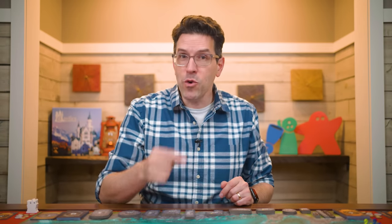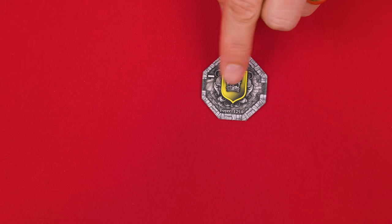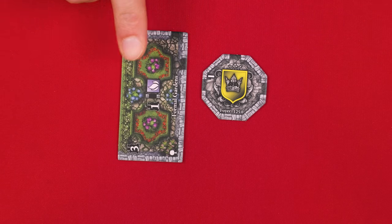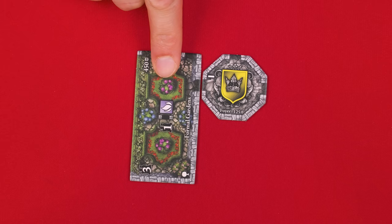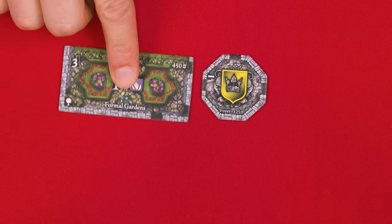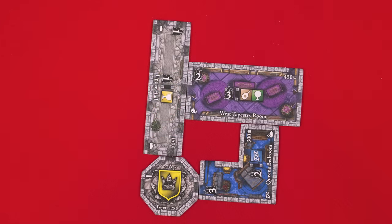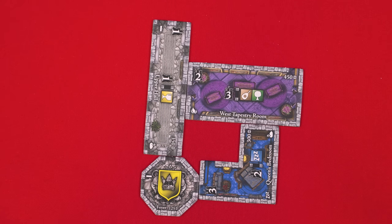Now, if you do buy a tile, before the next player goes you must first add that newly purchased tile to your castle. You start the game with a foyer tile in front of you — the first room of your castle. Every room has walls around the edges and the gaps in the walls are its entrances; the foyer has three entrances. When you gain a new room tile you must immediately connect at least one of its entrances to an entrance already in your castle, lining them up exactly. Before deciding on a final placement you can rotate the new room by 90 degrees as many times as you like.